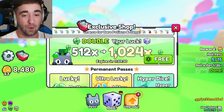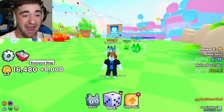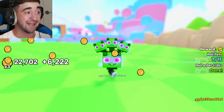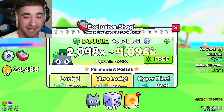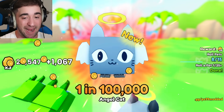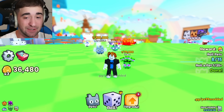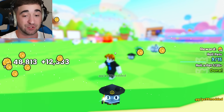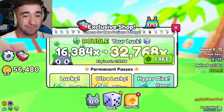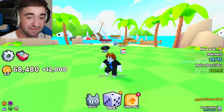1,024x luck: 1 in 55,000. We're just gonna keep doubling this every single second. 1 in 75,000 — absolutely crazy. We have 4,096x and our first 1 in 100,000. Now we go to 8,192x and: 1 in 675,000 — that is my rarest pet so far! We double it again: 16,384x and 1 in 123,000.